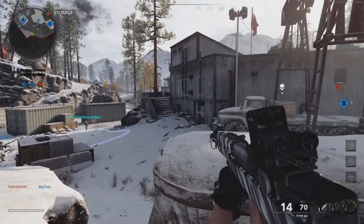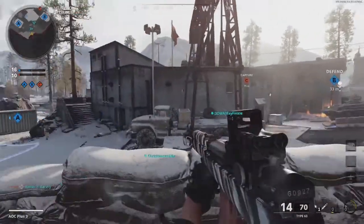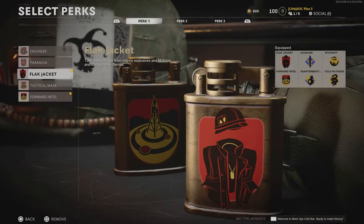Getting into perks, the Perk Greed Wild Card will be recommended and will be quite useful for this class setup. For our Perk 1 slot, Flak Jacket and Forward Intel will provide tools necessary for obtaining those higher scorestreaks.